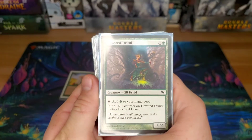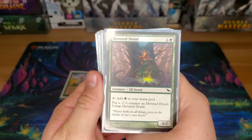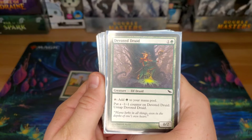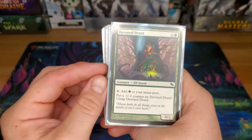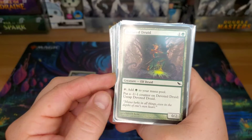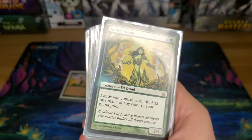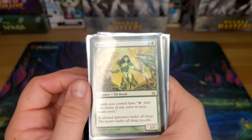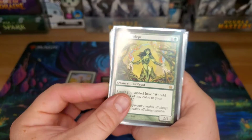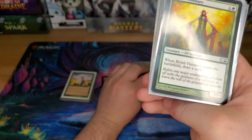Devoted Druid — we've got a card coming up that this will combo with. It's a nice little mana dork, and if you have the other card that combos with it, it can be an infinite green mana source with the ability to put a minus-one minus-one counter on it to untap it. Joiner Adept — this is Chromatic Lantern on a stick, a 2/1 body for two.